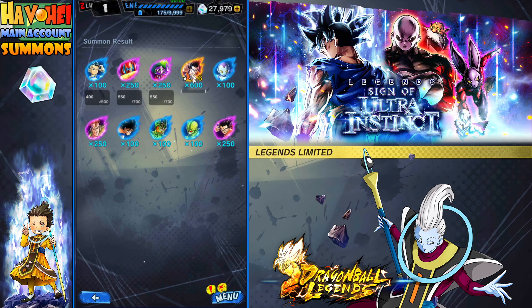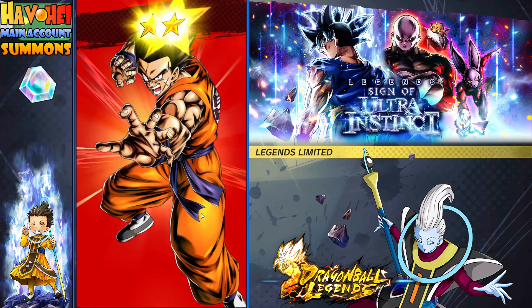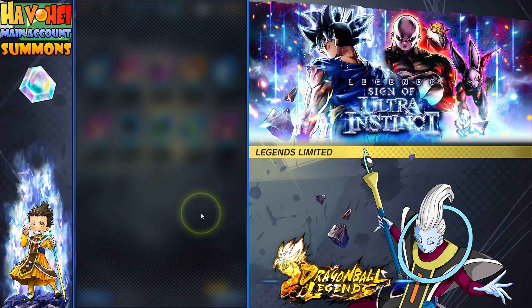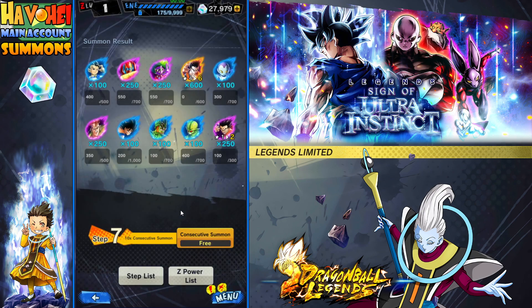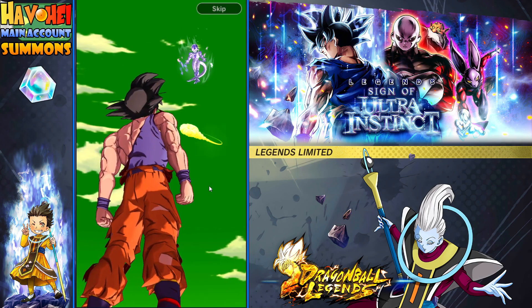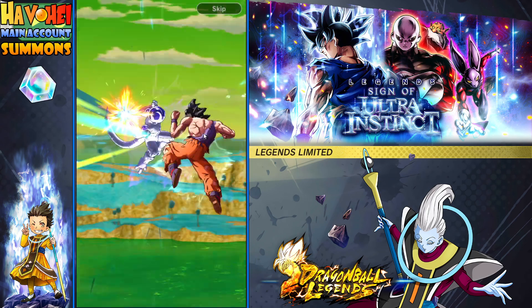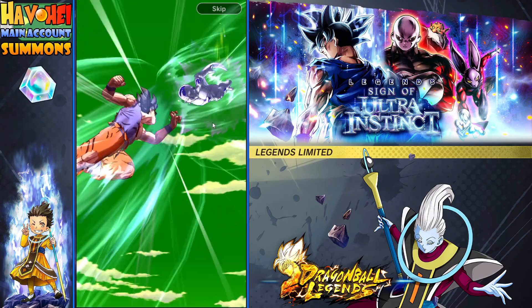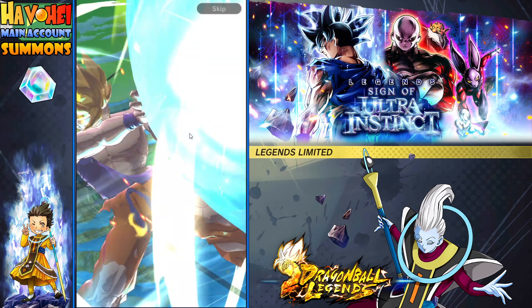I have this guy six star already — the adult Gohan. Even though he's a featured unit, can I still pull other featured units? Here's the free one. I got a Nimbus — Nimbus has been pretty good luck. We've been getting some pretty good units because of the Nimbus, so let's see if anything special comes out.